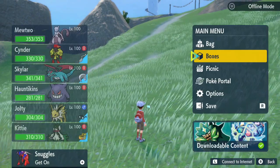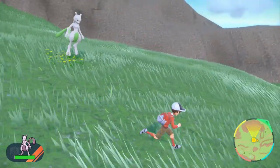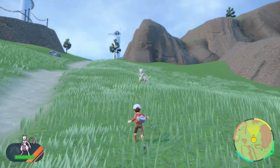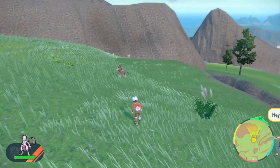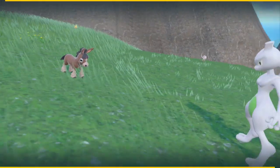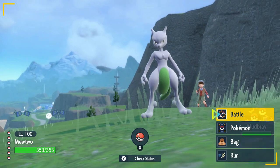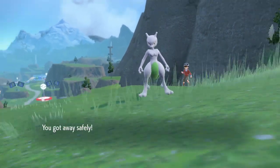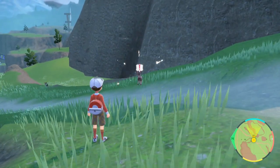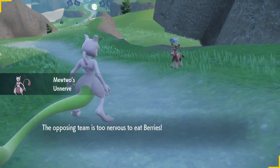It says it joined from the Kanto region, so that's how you can tell. Just remember where you put it in your box, otherwise you'll spend ages finding it. As you can see, it is a shiny Mewtwo in Scarlet and Violet, which you can't normally get without this HOME compatibility update. It now holds the Unnerve ability — I had Pressure before, but Pressure is no longer an ability in this game, which is why I had that error message. And it does still sparkle, so that's confirmed.